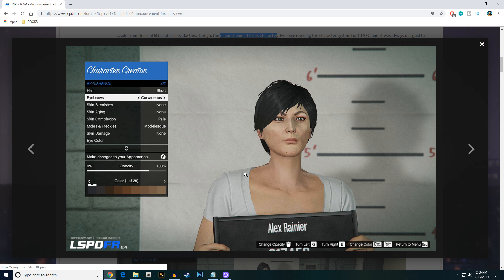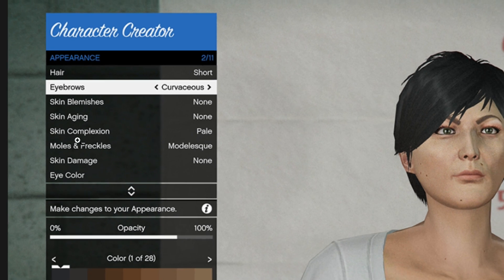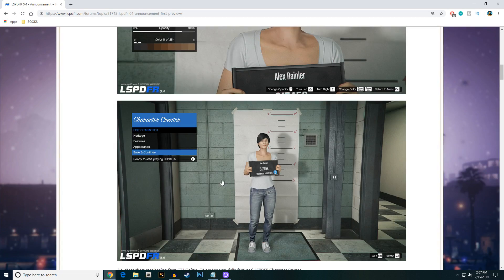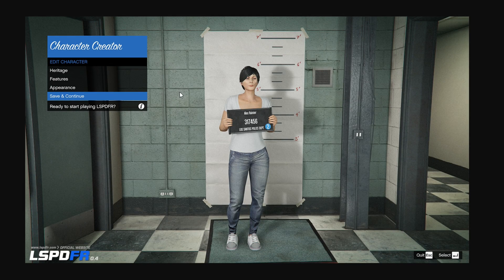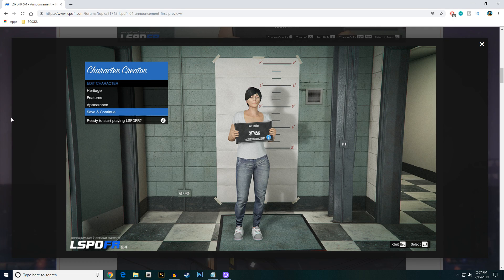You can create different types of hair, and through the appearance menu — covering skin aging, moles and freckles, skin damage, and eye color — there are going to be 11 sections in total. You can also edit heritage and features to make the character look more like yourself. The appearance section will likely cover tattoos, facial hair, glasses, and things like that.